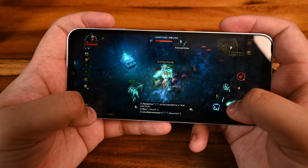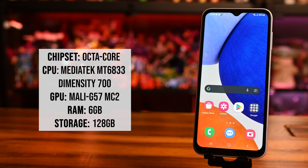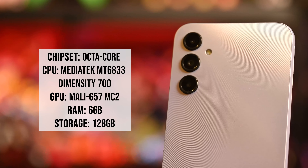We are going to be putting this through the gaming gauntlet: Genshin Impact, PUBG Mobile, Call of Duty Mobile, and Diablo Immortal. Performance-wise, the Samsung Galaxy A14 we are using has an octa-core processor, 6GB of RAM, 128GB of storage, and a Mali G57MC2 GPU. All of this plays out on a 6.6-inch Full HD Plus display with a max refresh rate of 90Hz, powered by a 5,000mAh battery.